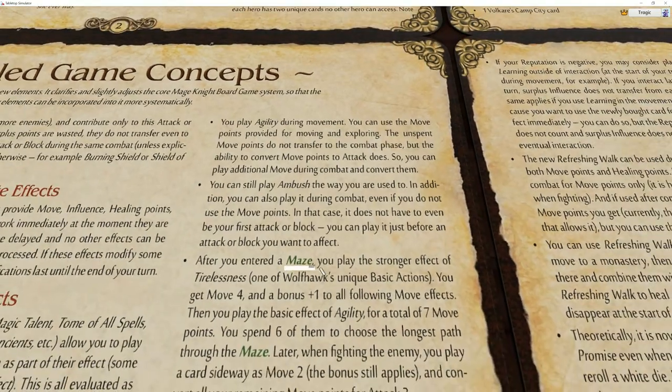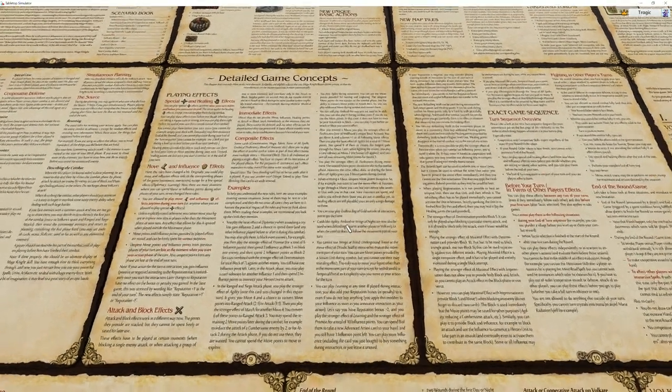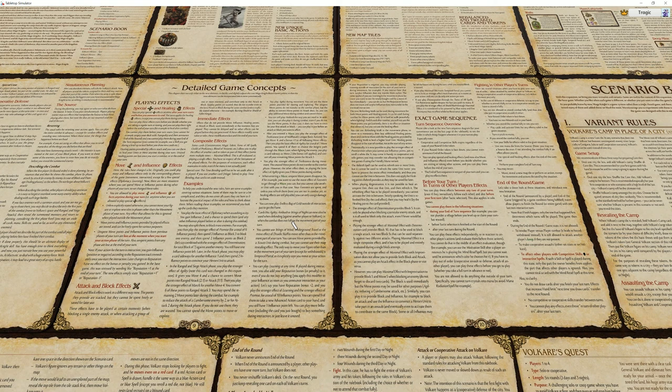They changed a lot of things - Agility was changed, they changed how movement in mazes works, Tirelessness was changed - so make sure you check out the Detailed Concepts pages before you play because there are a lot of really good improvements. Remember that unlike Tesla Shades, Lost Legion was written by the original designer, and he has said many times publicly that Lost Legion is the version of the game you should play. He said the whole game is balanced for Lost Legion and he recommends you never unmix the new action cards or the pugs. I suspect Lost Legion was originally part of the original set and was split out for marketing reasons by Wizkids.